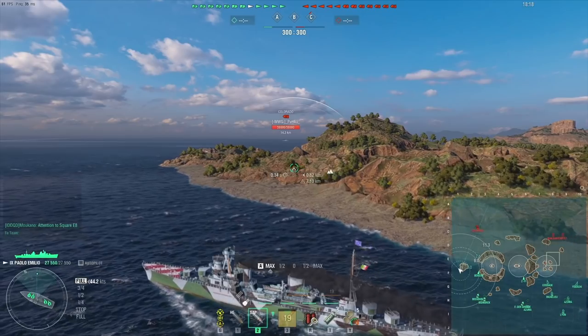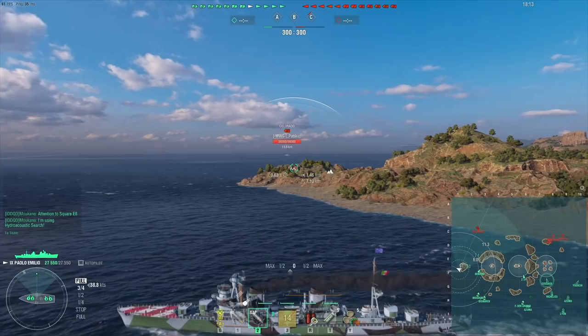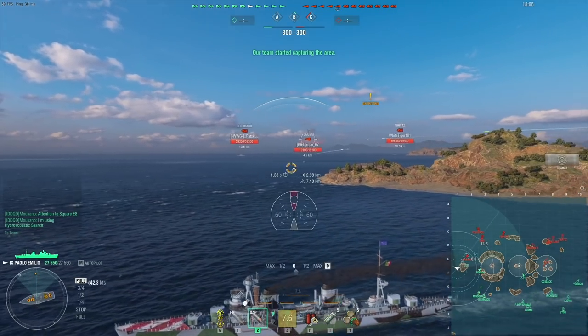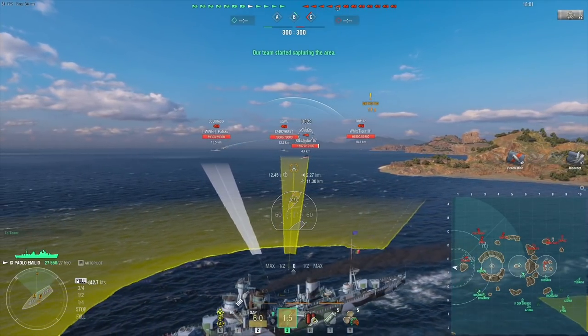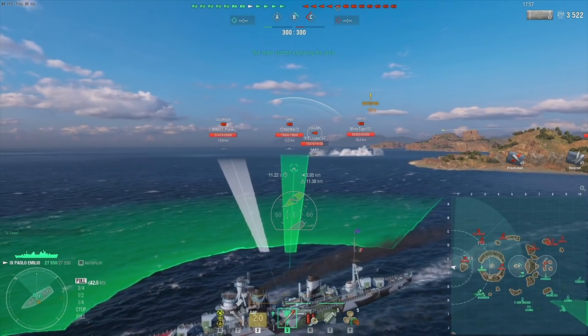We start out the match spawning on the western side, going towards the enemy. I pay attention to my RPF and I try to get behind this island so that I can surprise the enemy. If I run into an enemy destroyer, normally they would spot me way before I spot them, but because there was an island in between, I was able to avoid being spotted until I could spot the Yugumo in return.